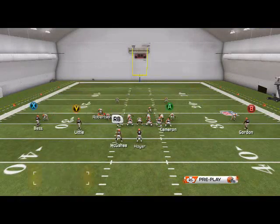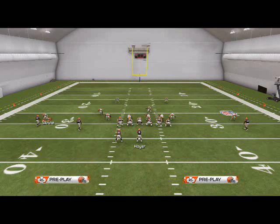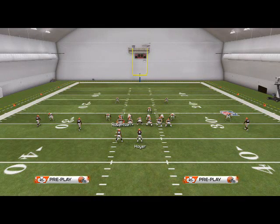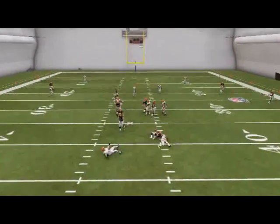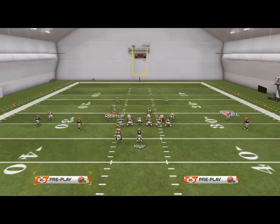We're going to do the same thing we were doing, but we have a couple of easy adjustments we can make. We're going to base the line, crash our line out, and then grab this middle linebacker Robertson and hold him over this tackle. Hold L2 and R2 to snap the ball, and that's going to give two guys free at the quarterback — sending six — because you're occupying with that guy.